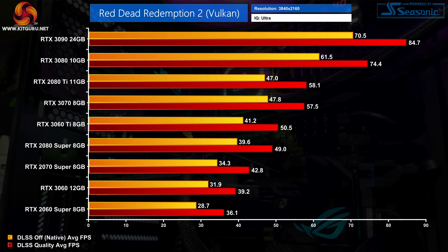Moving up to 4K, we finally start to see some bigger improvements. The RTX 2080 Ti gains an extra 24% to its frame rate, while the RTX 3080 and 3090 both get a 20% boost — so that's certainly not nothing. In terms of raw frame rate though, at most we saw a 14 FPS boost, which you would notice, but in a game like Red Dead 2 it's not a massive change.